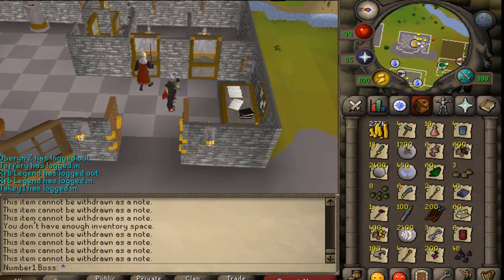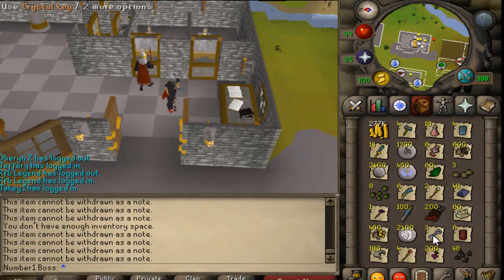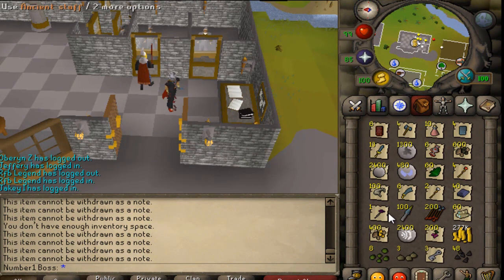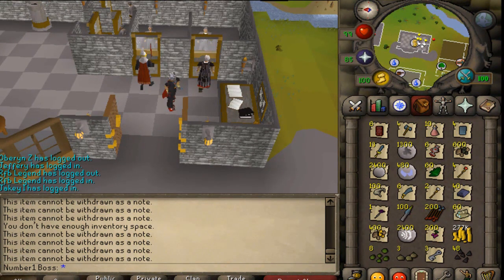I did spend about 300 sharks in total, which is about 300k, and I used about 20 prayer pots. As you'll notice in the inventory pictures, I normally have at least half or a full prayer potion left — that depends on whether I got food drops while killing. I did obviously get more loot overall since I ate the food drops, which sometimes let me kill an extra one or two per trip.